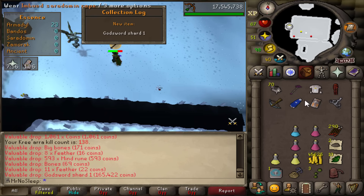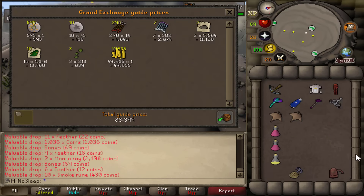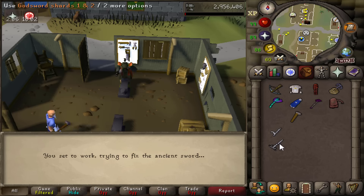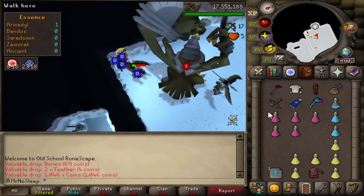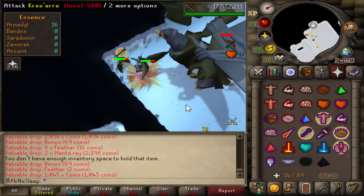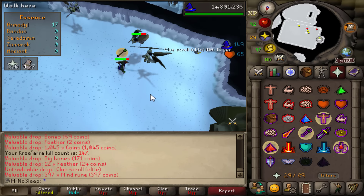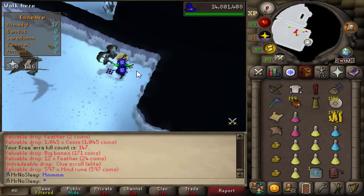With all three godsword shards, we now have the godsword blade created - my first ever godsword once I get a hilt. I hope I don't get the Armadyl hilt since I don't really have use for an Armadyl godsword, but I'd love a Saradomin hilt. I can see myself using the SGS on a lot of slayer tasks. At KC 147, an elite clue obtained at a 1 in 250 drop rate.